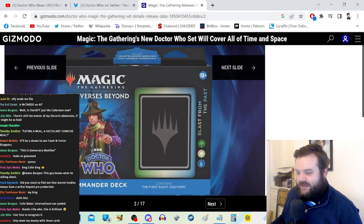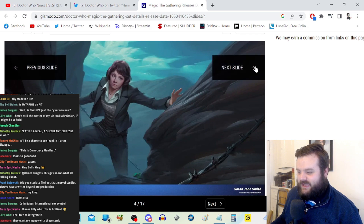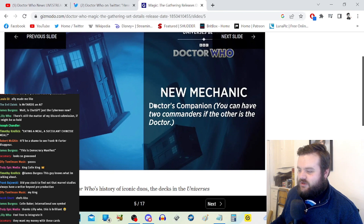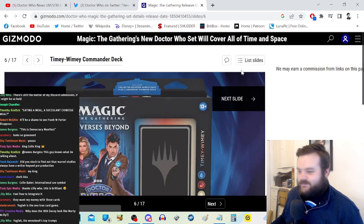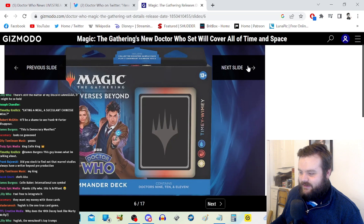That's cool artwork though. A commander deck contains the first eight doctors — Blast from the Past. We've got Sarah Jane Smith there in Time Warrior garb. New mechanic: Doctor's Companion — you can have two commanders if the other is the Doctor. I assume that's good. The 10th Doctor and Rose contains doctors 9, 10, and 11 in a box set called Timey Wimey.